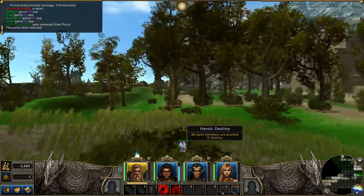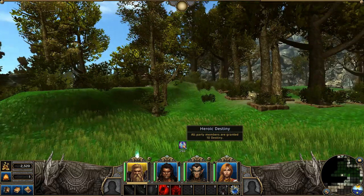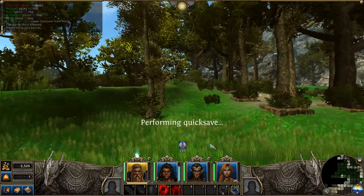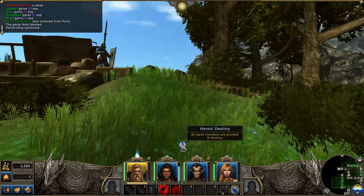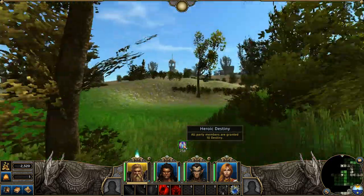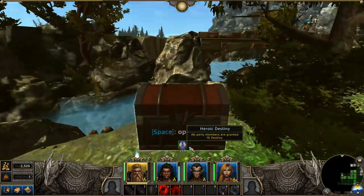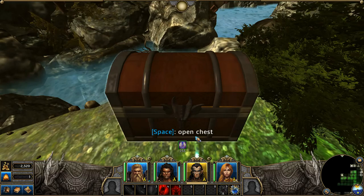Thank you for that — the party feels blessed! All party members are granted 10 destiny — oh, that's actually really nice. 10 destiny is 2.5 points of crit chance, I think each one is 0.25 crit chance. Didn't we see something over here? Yeah, chest — tribal axe, cool!